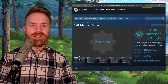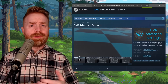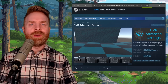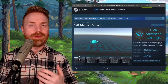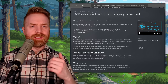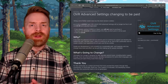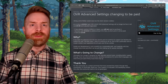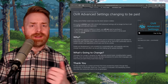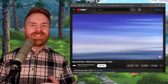Speaking of free stuff, next up we're talking about OVR Advanced Settings. If you've got VR and you use OVR or are thinking about using it, you might want to pick this up — it's not going to be free for long. As of April 14th, OVR Advanced Settings is going to cost $7.99. The developer says that's to continue and improve the project, which is understandable. Let me know your thoughts about OVR in the comments below if you actually use it.